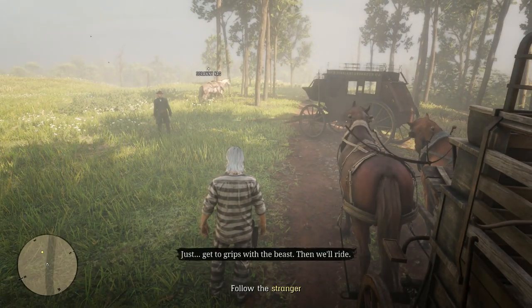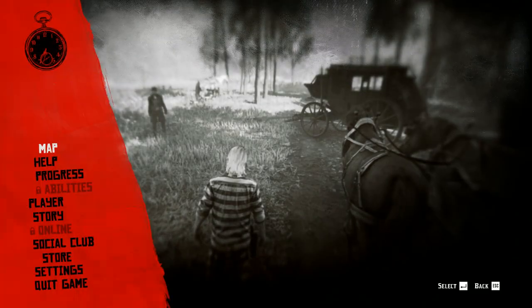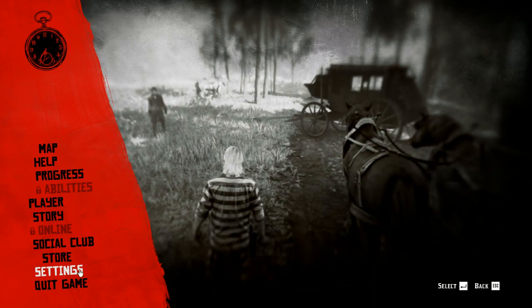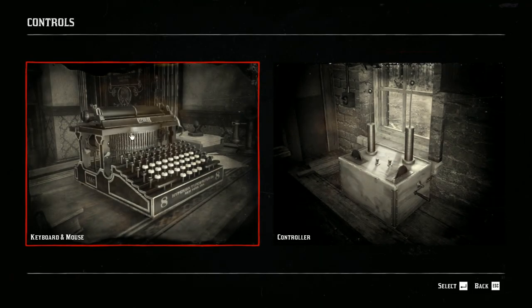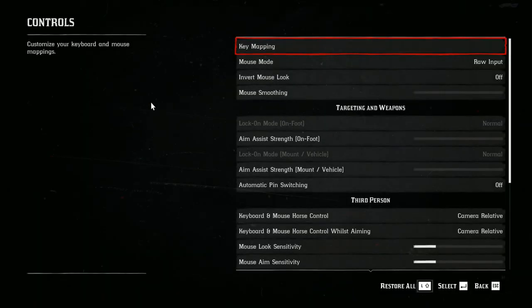Once you're in either online or story mode, press the Escape key to bring up your settings. Come back to Controls in the upper left, then Keyboard and Mouse, and now above Mouse Mode you will find Key Mapping.